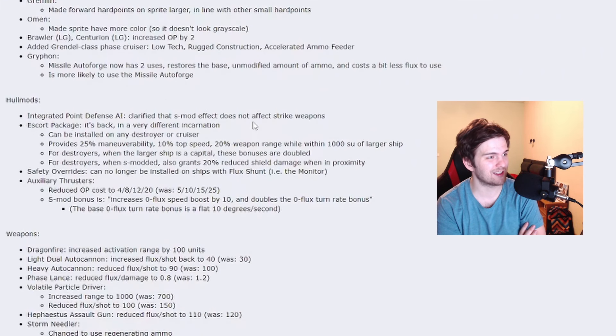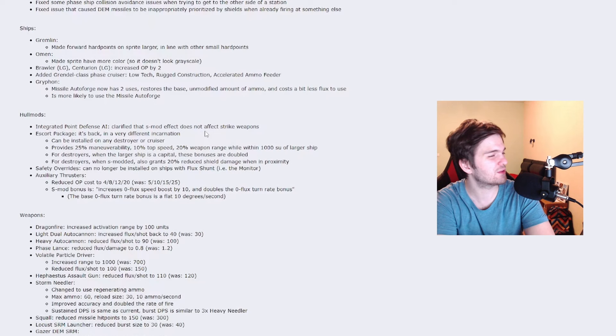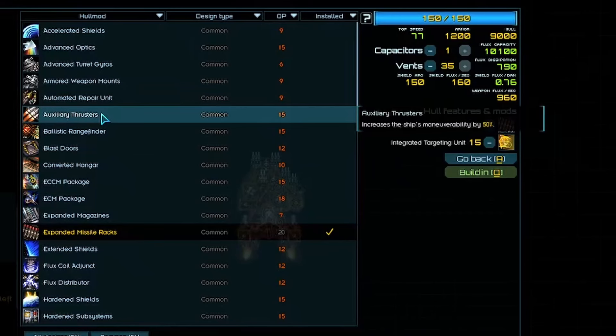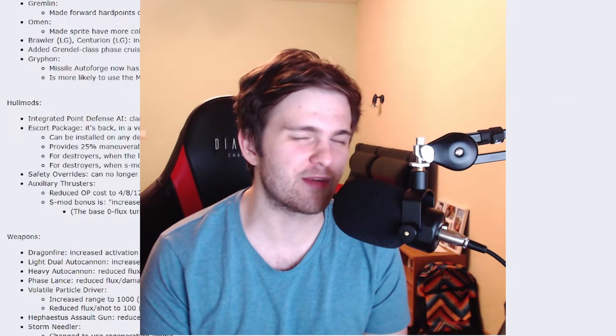Hullmods escort package is back. It will provide 25% maneuverability, 10% top speed, and 20% weapon range within 1000 star units of larger ships, plus other benefits. This mod could be really nice. Safety Overrides will no longer be compatible with Flux Shunt. And there will be some buffs to auxiliary thrusters: it will cost significantly less, and when embedded as an S-mod it will also increase your speed when you are at zero flux. Very nice for immobile ships.